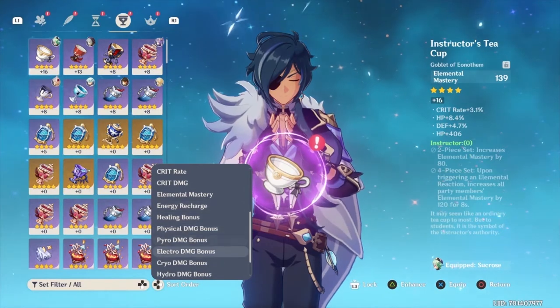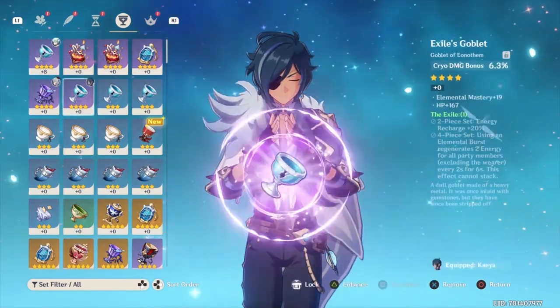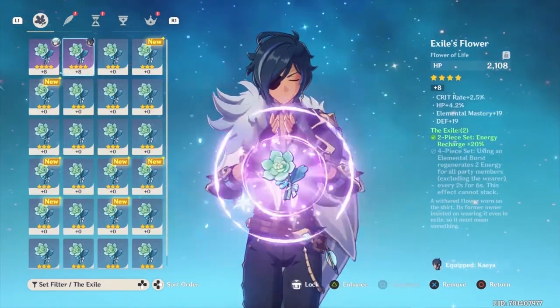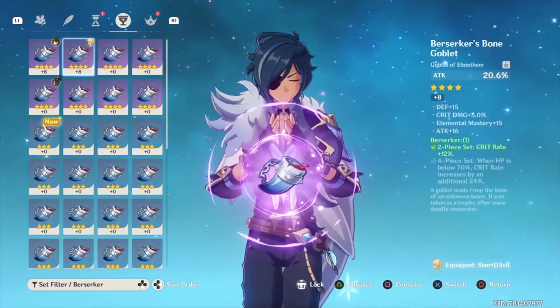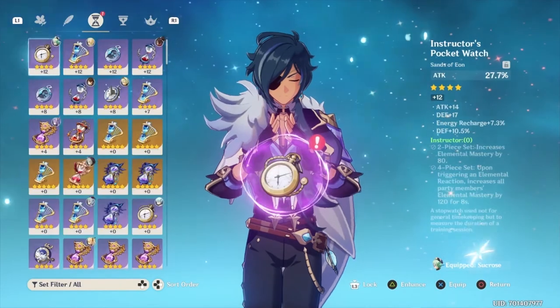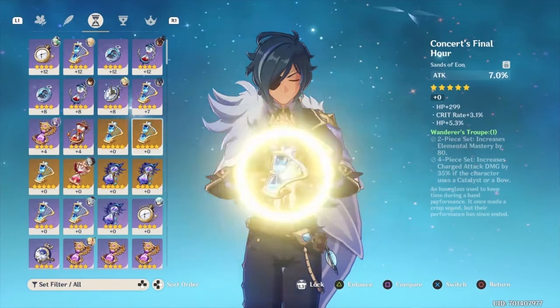You should also take into account what artifact sets you are using for your character. I'm not going to go too deep with artifact sets because they're all self-explanatory. However, I will point out that you can always mix between sets. For example, you could go for two Exile pieces and two Berserker pieces, and then the last artifact can be anything you'd like.